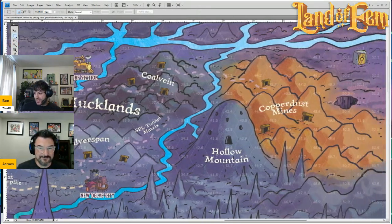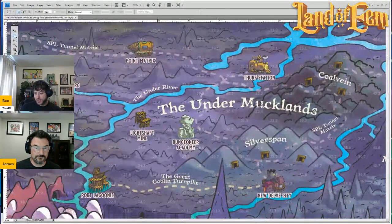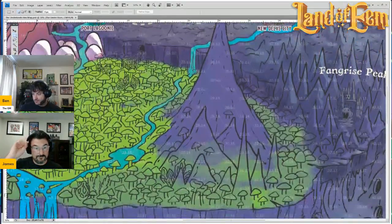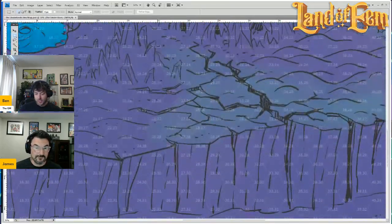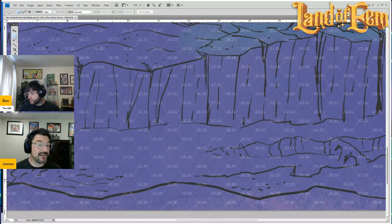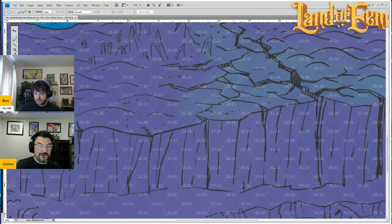These maps are a huge undertaking, so only the Under Mucklands is finished. I've still got my work cut out for me finishing the Foggle Jungle. Down here we have the Shimmering Char, and at the bottom we have the Abyss. Notice that the map is slightly different than the Mucklands — you're essentially descending through the Underlands; it just gets deeper and deeper, like the Marianas Trench shelf. This is the Great Chasm that takes you down into the Abyss.